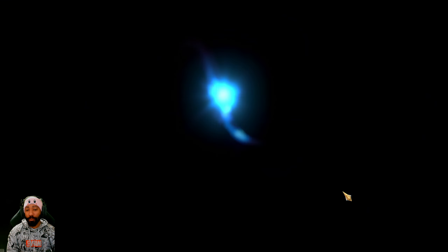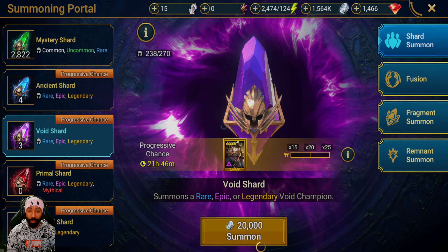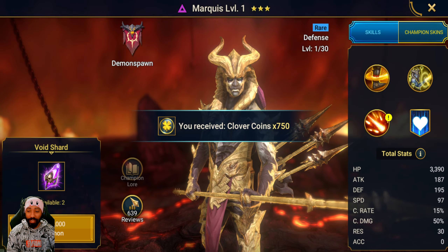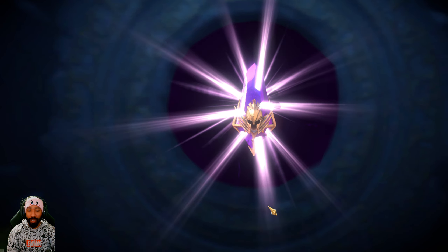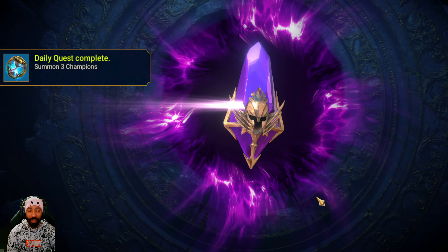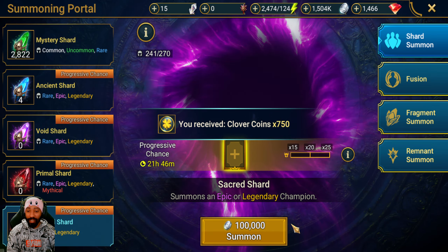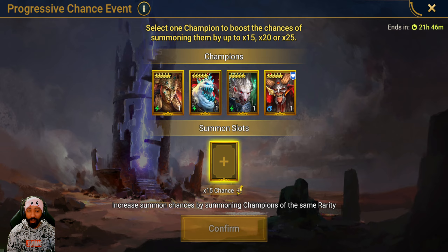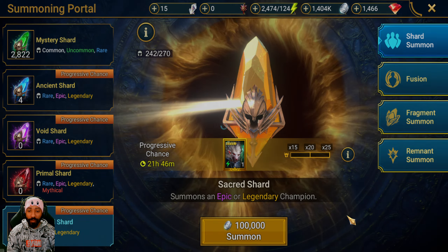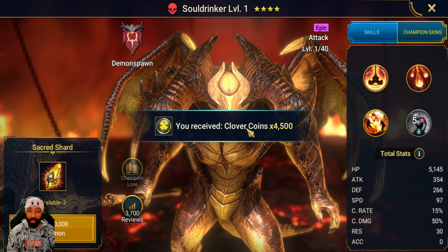We believe in the heart of the cards and the power of friendship, so we're going to pull all of these. Hopefully we can see some gold, which I feel like I haven't pulled in a long time. For the hero event this isn't too bad - we just pulled the same champion twice. We are not going to pull anything. Let's pick our champion - I'm going to pick this guy. We got a Soul Drinker, nothing crazy there.